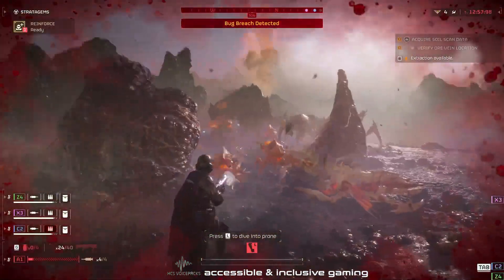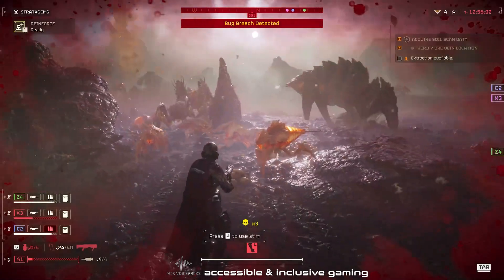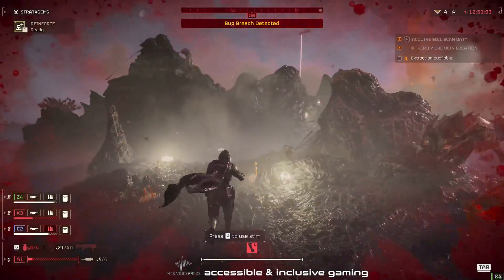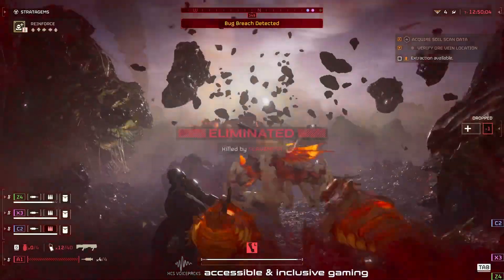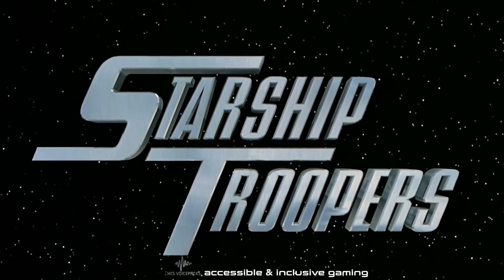Helldivers 2 — what you need to know if you've only just heard about this magnificent title. It's a third-person shooter against alien bugs on faraway worlds. The lore is inspired by Starship Troopers for sure, and the game has a look and feel of that movie.